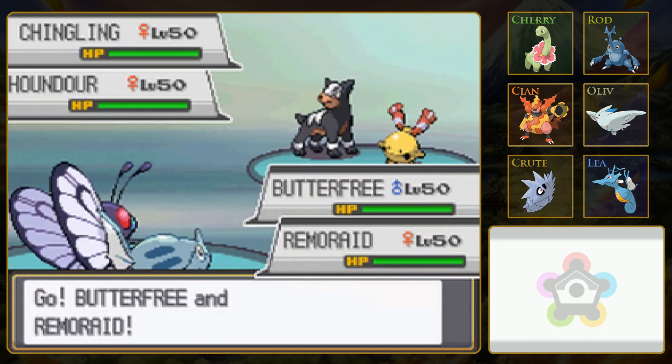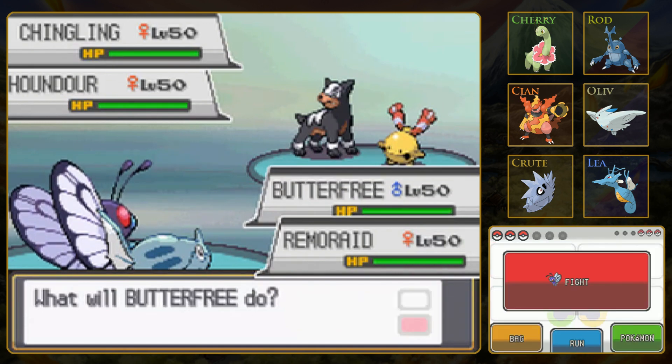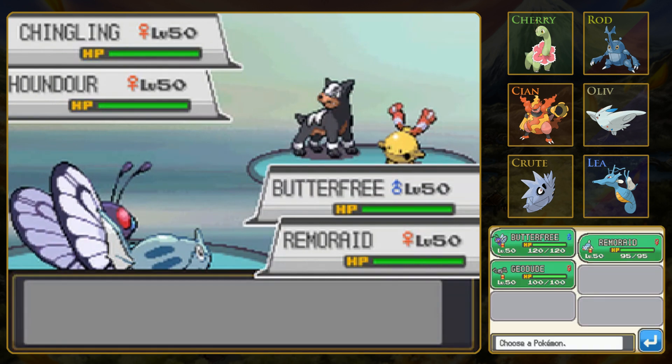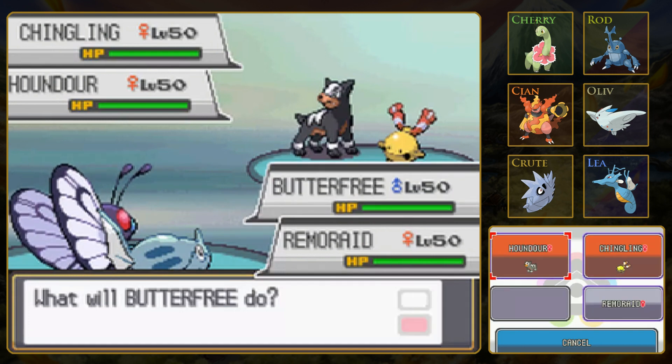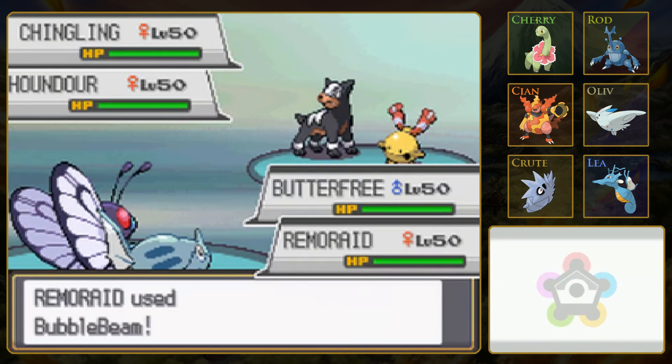Actually, Chingling, not Chimecho - however you say it. That's even better. Now I am worried about that Houndour being faster. Do I go for an attack, or do I try to go for the Tailwind? I really wish Butterfree was stronger, or had Protect or something. I'm just worried this Houndour is going to Flamethrower and take out my Butterfree. I'm going to assume we're faster. So let's just go ahead and take out Chingling and Bubblebeam the Houndour. Hopefully both of our Pokémon are faster - Remoraid is pretty fast.